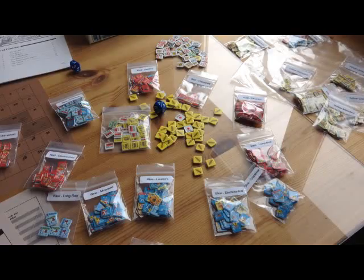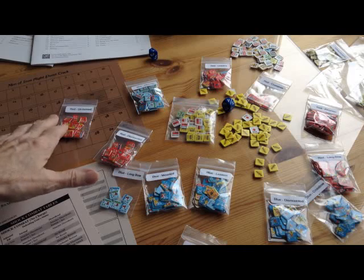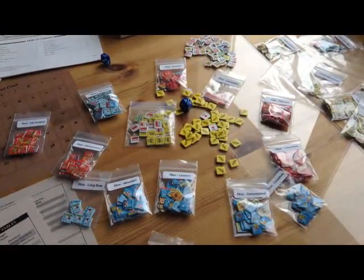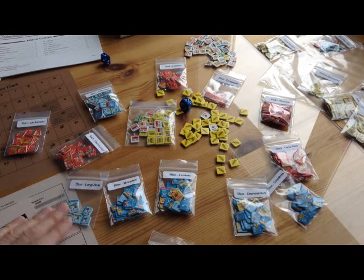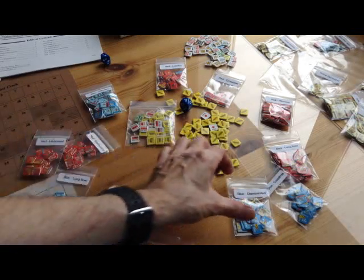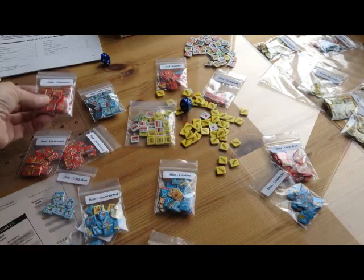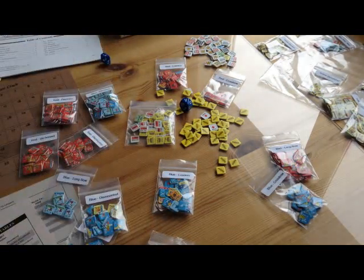Let's take a closer look at the counters. This game comes with one heck of a lot of counters. They're divided into red and blue, and there are some yellow counters for various nationalities. It took me about an hour and a half just to sort these once they're punched out. To have any hope of setting up a scenario efficiently, you're going to have to sort them very efficiently.